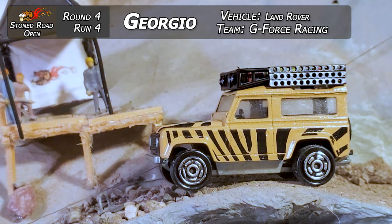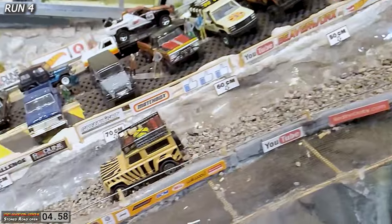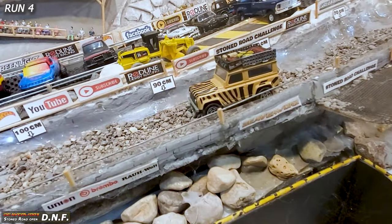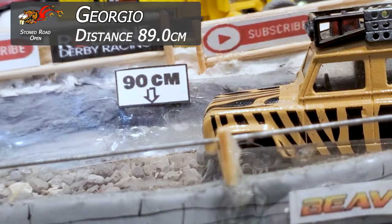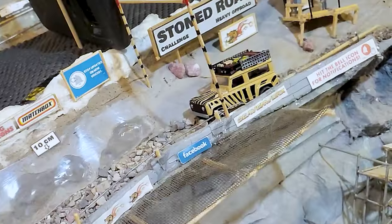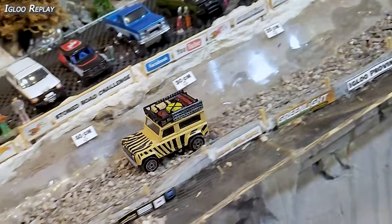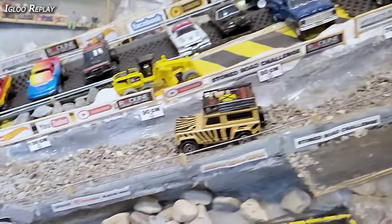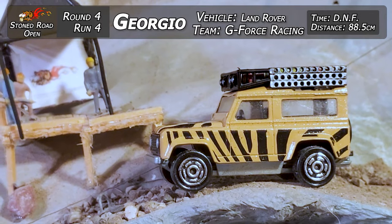Run four — Giorgio in the Land Rover from GeForce Racing, the only Majorette in the competition, and it is very stock and very light. He's down on top of it for a short time, then gets into the deeper stuff and looks like it's sunk right there. The stock Majorette does have some suspension, but it's not really set up for the Stone Road. Coming in at about 89 centimeters — that's the DNF for Giorgio from GeForce Racing. Maybe he hasn't been watching the channel much — getting some kind of modification and cutting clearance out the bottom is very helpful on the Stone Road.